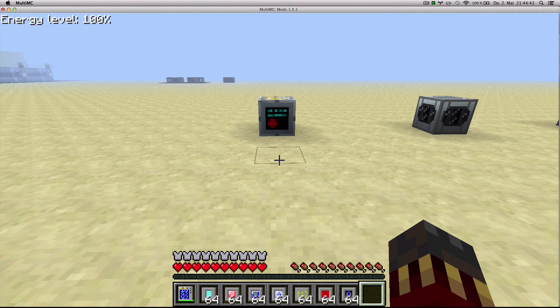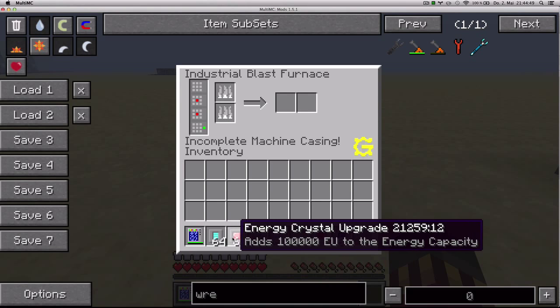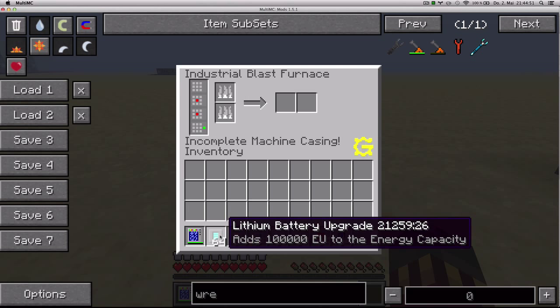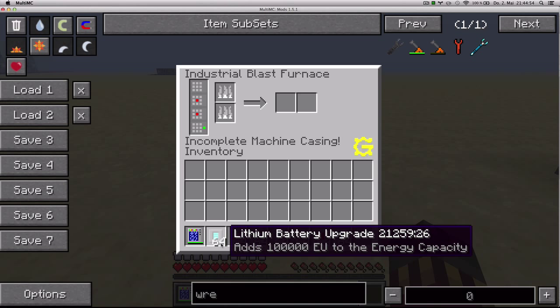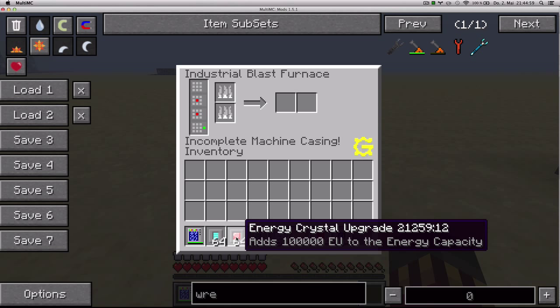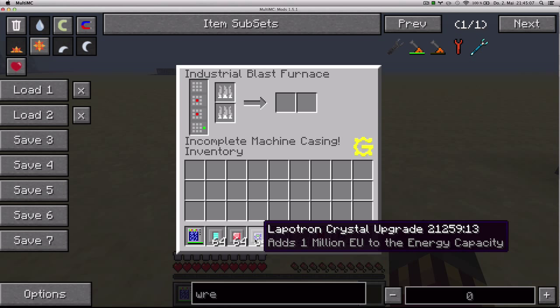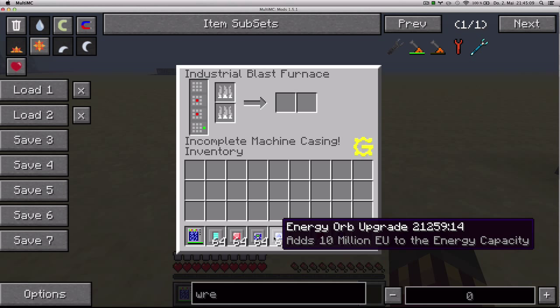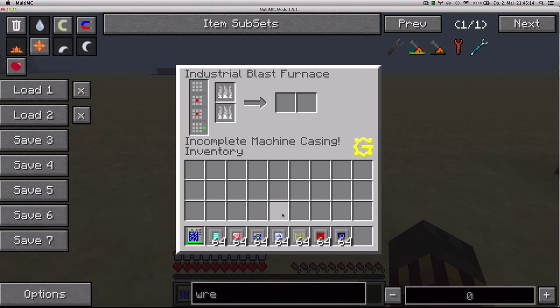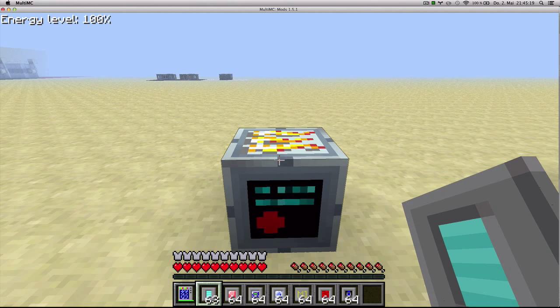To begin with, I'm going to show you energy capacity upgrades on a blast furnace. Energy capacity upgrades increase the amount of energy that a machine can store inside, and there are three tiers. The first tier is either lithium batteries or energy crystal ones, which add 100,000 EU to the energy capacity. Tier 2 adds 1 million EU using the Laptron crystal, and the energy orb upgrade adds 10 million EU. To use the upgrades you can simply right-click on your machines with the upgrades you want to apply, and it applies it.